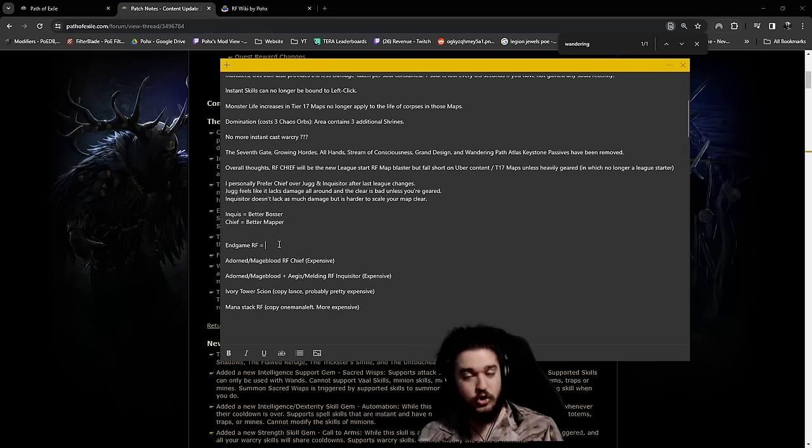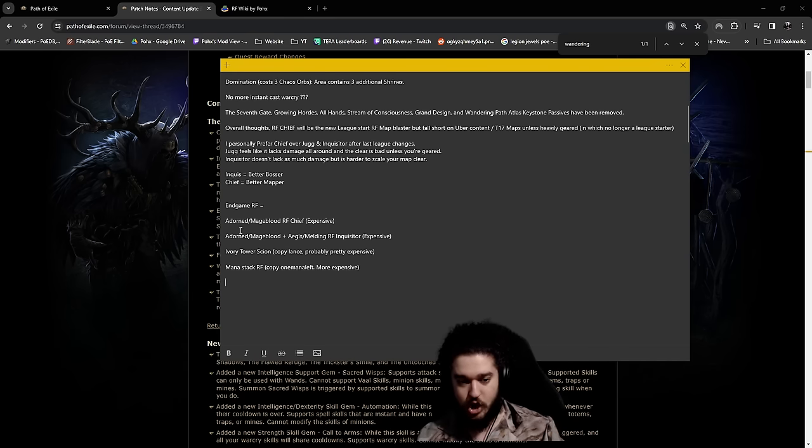For people who want to push into end game where currency is not a problem: my super end game Righteous Fire build from this league hit about 14.5 million damage combined with RF and fire trap - about 1.5 mil is RF and the rest is fire trap. That's the Adorned Mageblood RF Chieftain, probably around 400 divines investment - ridiculous - probably more expensive in this future league, but pretty much immortal.